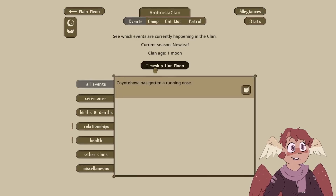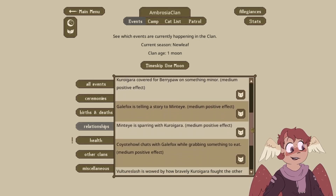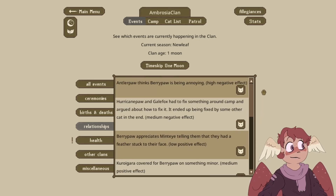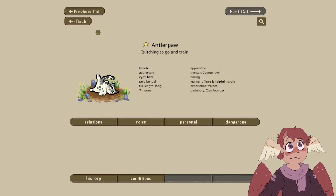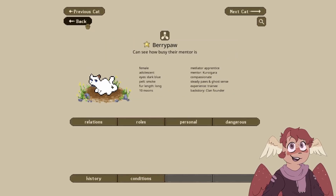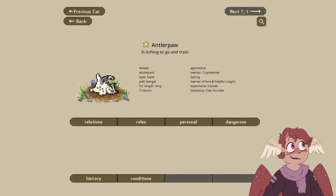Let's time skip one moon. Coyote Howl has a running nose. There's a lot of positive but also a lot of negative, I feel like — mostly positive. Antler and Berry don't seem to get along too well, and Hurricane and Gale aren't looking too good either. We have our apprenticeships going on now: Beripaw is obviously the mediator apprentice, Hurricane Paw is apprenticed under Owlcry, and Antler Paw is apprenticed under Coyote Howl.